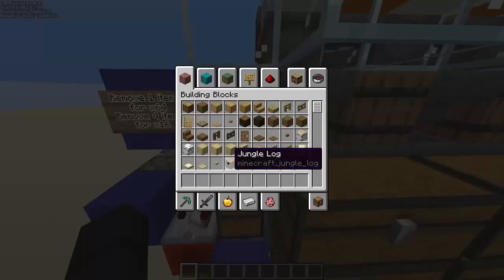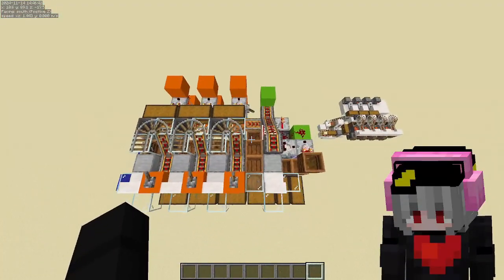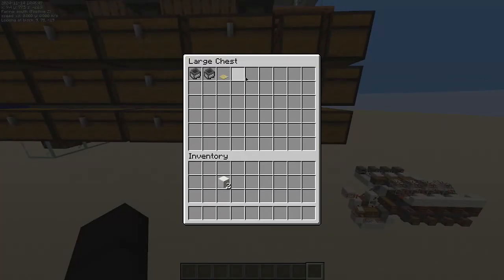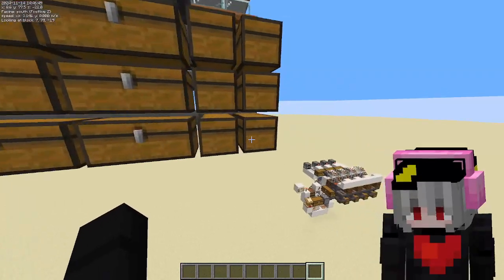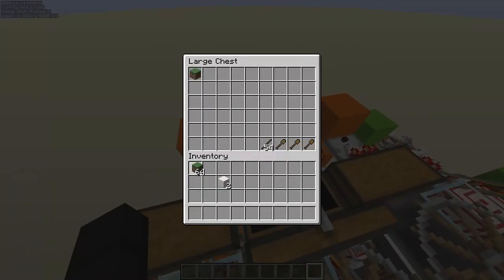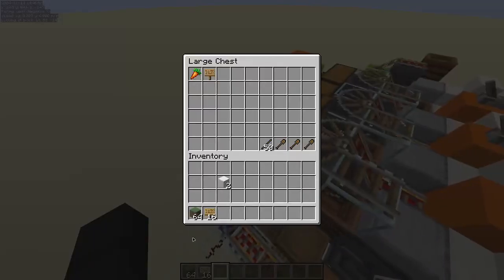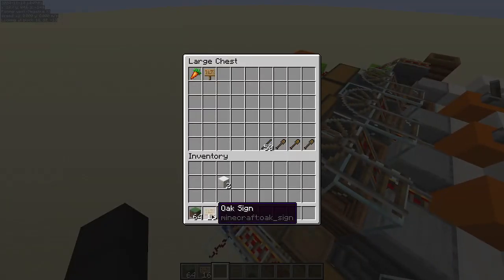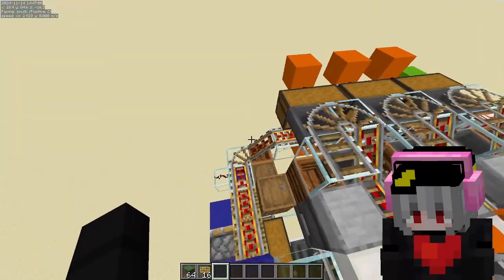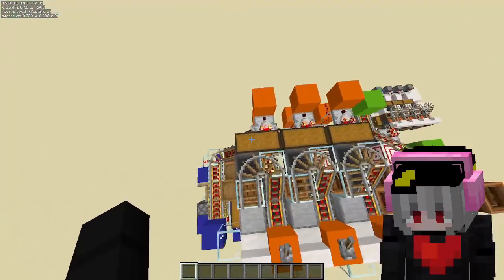But if we put something that is not sorted, it should go to the last slot as unsorted. Also, you can have 16 stacked items inside the same chest and you don't need anything special for it — so it will work right away.